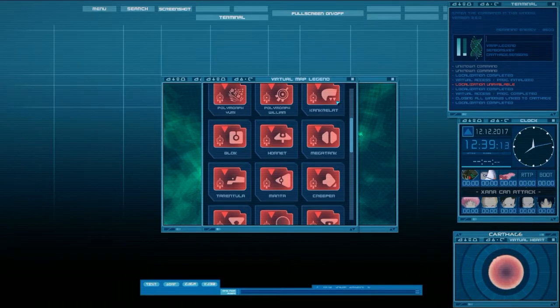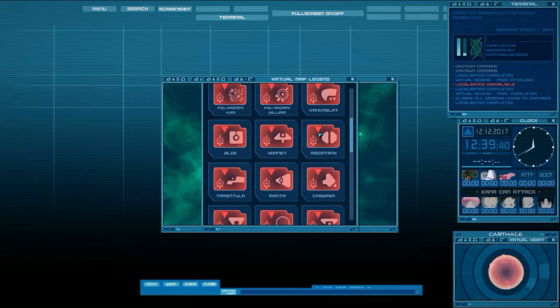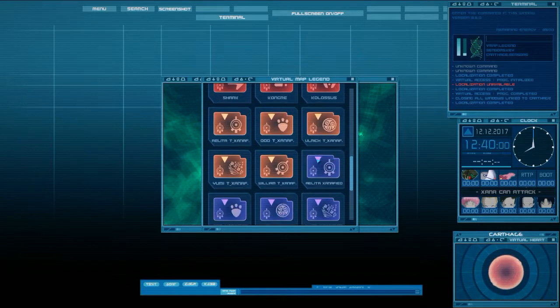The Manta and Megatank are the toughest things in the game. The Crab can be killed in two hits. The Guardian can be cloned so it's trapped and gets destroyed. Skipper Zoa doesn't attack at all - if you get into a battle with it, it's just gonna stand there and you keep hitting it until it goes away. The Tarantula can be hit three times. The Hornet is easy. The Blok can be hit twice. The Kankrelat can be hit once, the Creeper can be hit once.